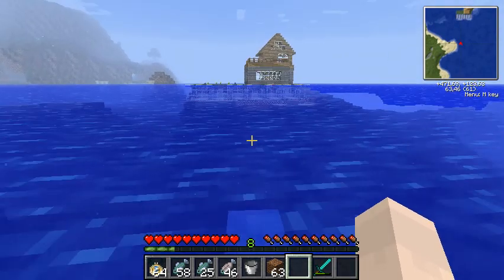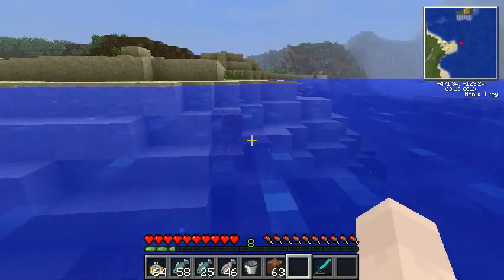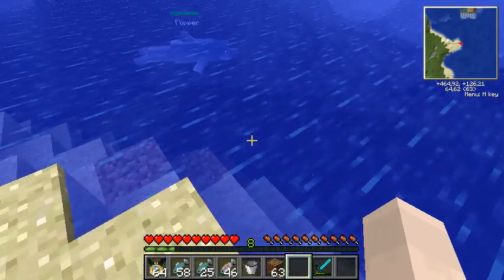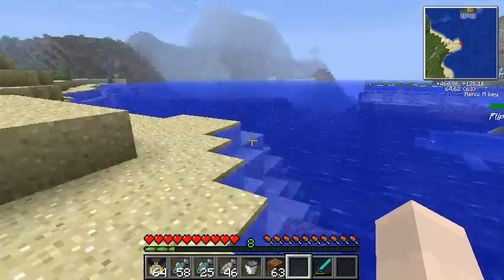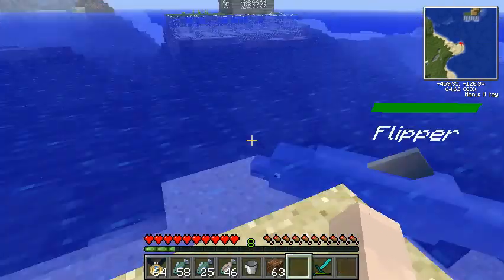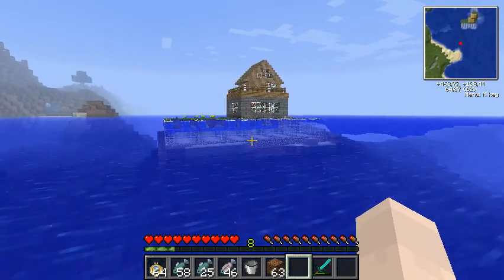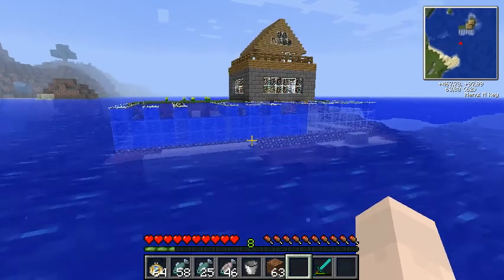When you've tamed dolphins and you leave them alone in the sea, they will live like dolphins live. But they will always be tamed and you can always ride on them. That's one difference between dolphins and other tamed animals — they won't follow you because they can't go over land, and you can't use a rope on them.